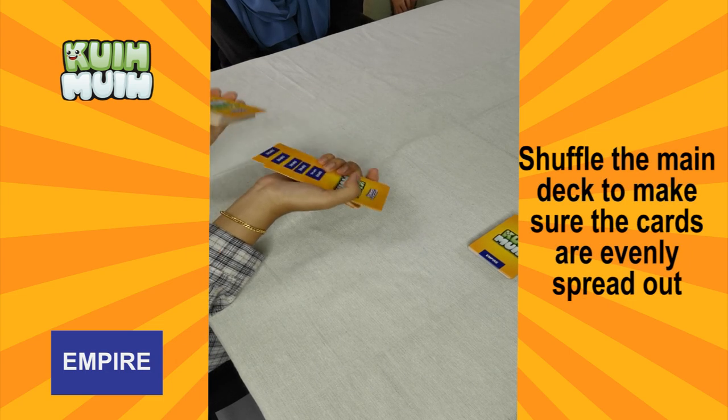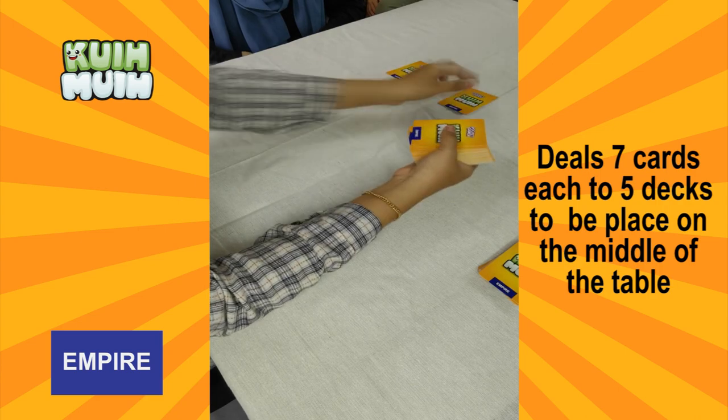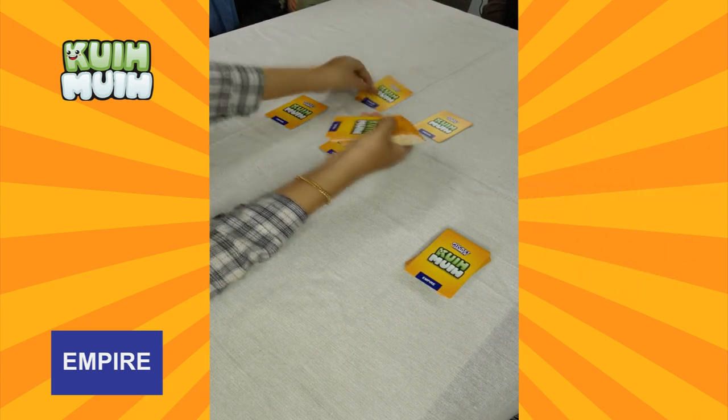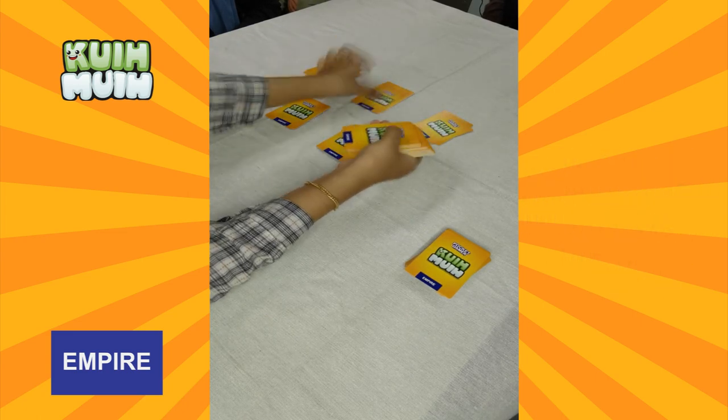Shuffle the main deck to make sure the cards are evenly spread out, and then deal selling cards each into five mini decks to be placed in the middle of the table. The remaining cards in the main deck are put aside to be played later again.